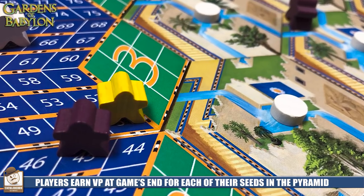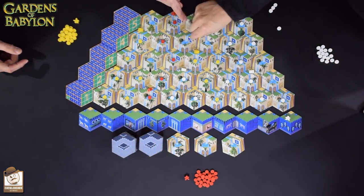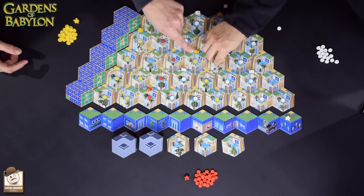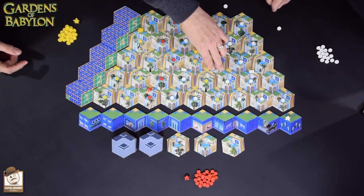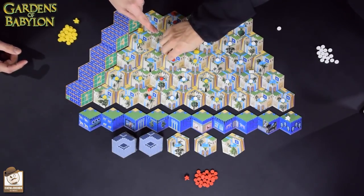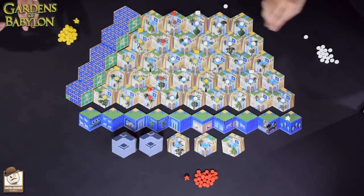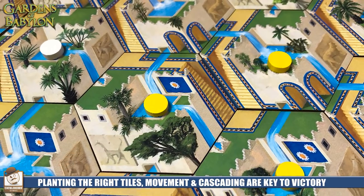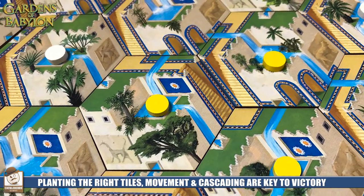Then you get to do the cascade effect — the cascading is the really cool part. Jeremy planted right here and it's going to follow any waterfall down and continue cascading. He gets the two directly below it, then that one cascades to that one and ends because there are no more waterfalls coming down. This one cascades down to there — so he's effectively taken three seeds in new locations, bumped two different players at two more locations, and gotten a ton more points. All this can change on the next turn — you might be able to place above and cascade down again.